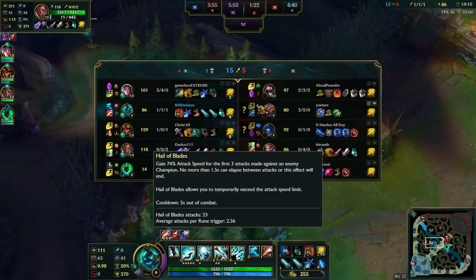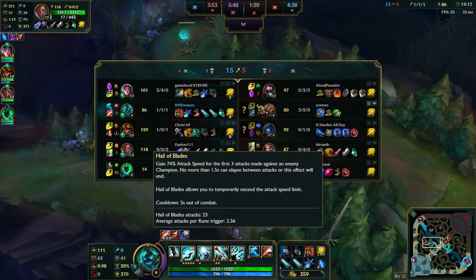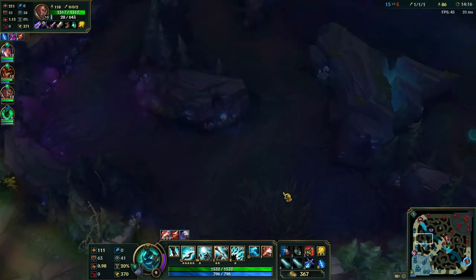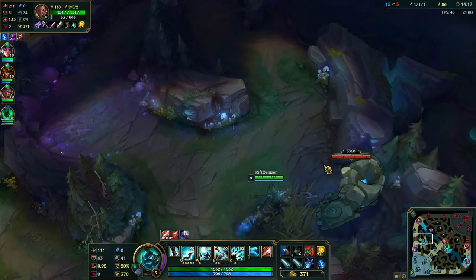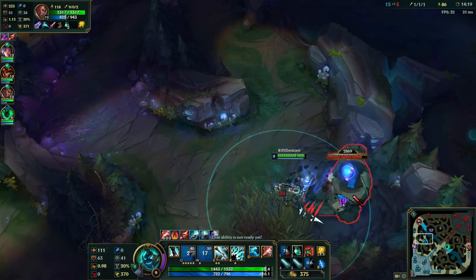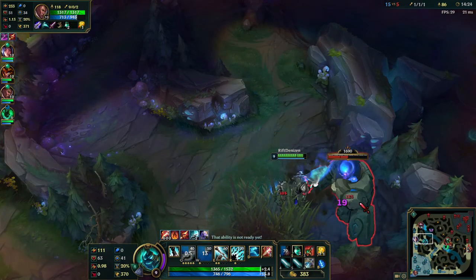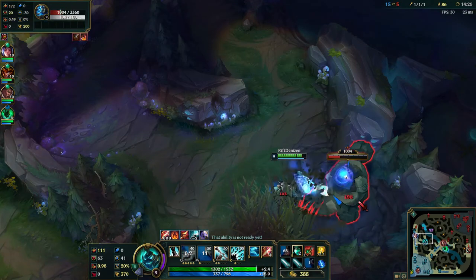Hail of Blades is basically a buff for anyone using Blood Razor. This does include Shyvana, so I'd argue there's finally a rune for her that's decent. If you want to do Blood Razor Nocturne, Blood Razor Udyr, or anyone who builds Blood Razor, Hail of Blades is really good.